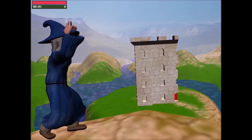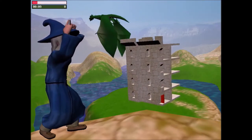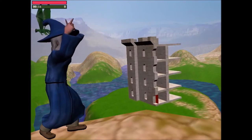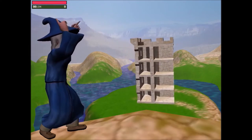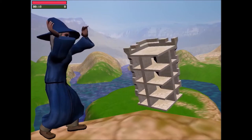When you pay attention, the wizard will begin to build his castle. Your job in motor skills is to move your hands exactly as the wizard moves his hands. The wizard uses several different hand positions to move the castle pieces.